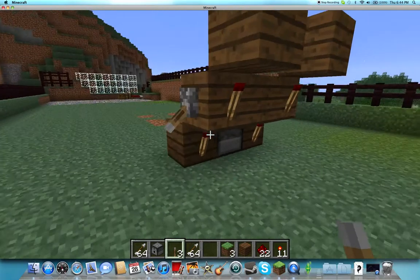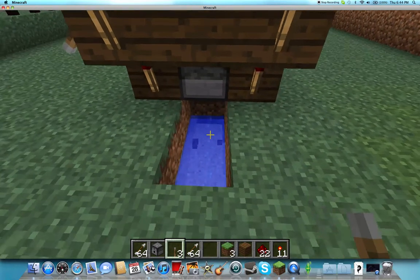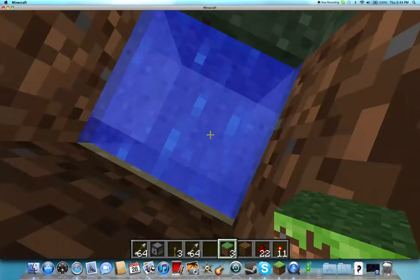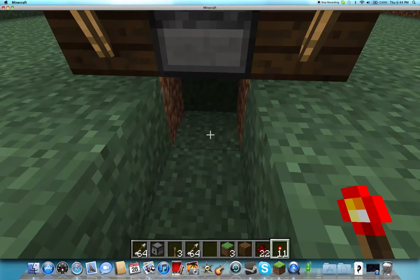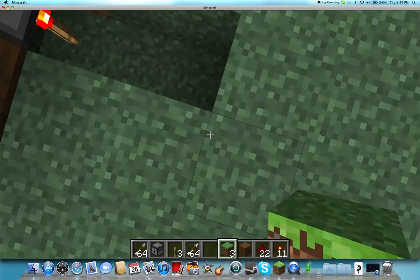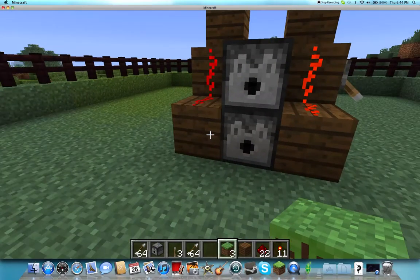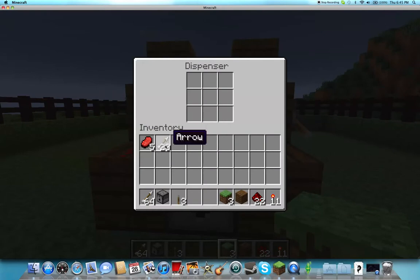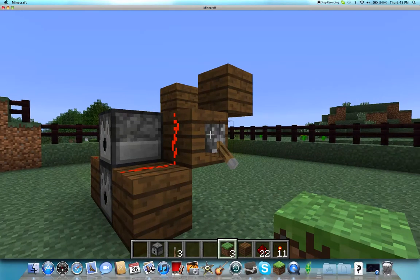Now we're pretty much done, except for one key point, which is water under here. You need to put a redstone torch under this dispenser here, otherwise it will not work. You can cover it up if you want to make it look nice. Then you can take torches, put them in here, turn it off, and it will be an automatic sentry gun, like so.